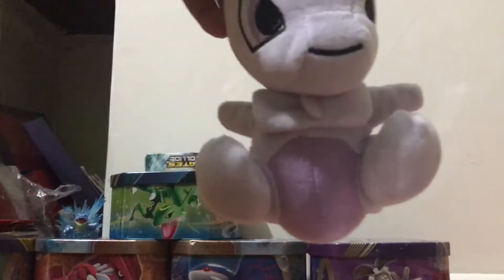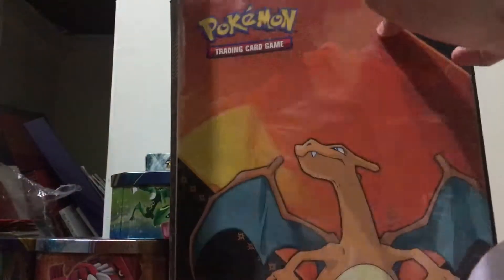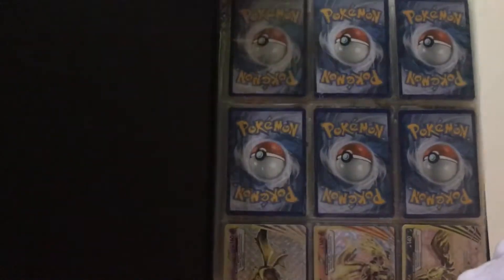Then we got this cute little Mewtwo, looking nice. I've got a few boxes which I'm not going to show. But then we got this, which I got from the Evolutions Blastoise set. I got a bunch of sleeves which I'm not going to show. But then I got this giant book of just basically Pokemon cards, you know.